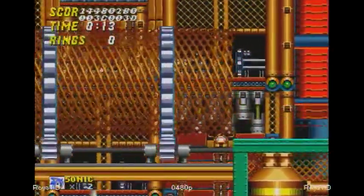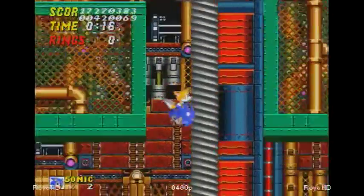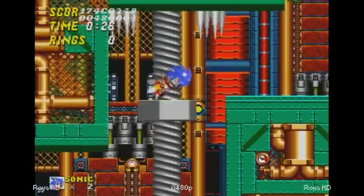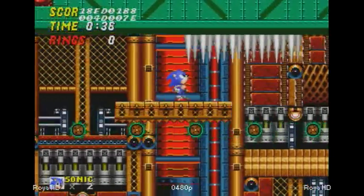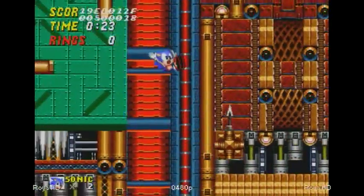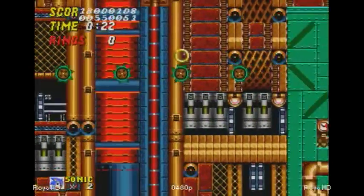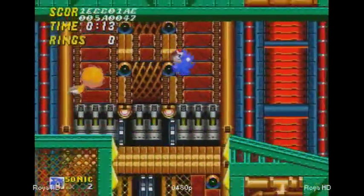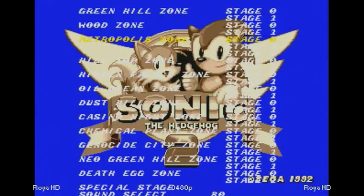Metropolis Zone is supposedly supposed to be the future version of Wood Zone. Plot-line wise, this had some kind of a concept: Wood Zone was supposed to be a forest that Robotnik was going after, and what he would probably do is chop down all the trees and replace it with all this metal stuff. That's really what Metropolis is — it's a working factory that was made from a forest, and apparently a lot of the things were kept in it.